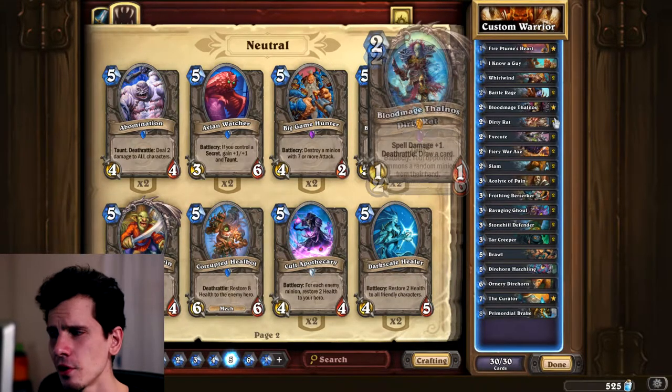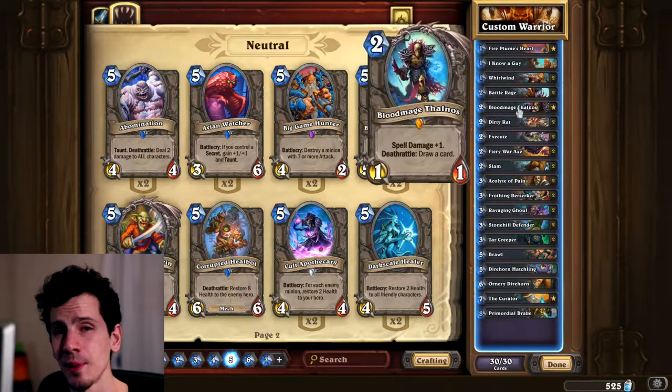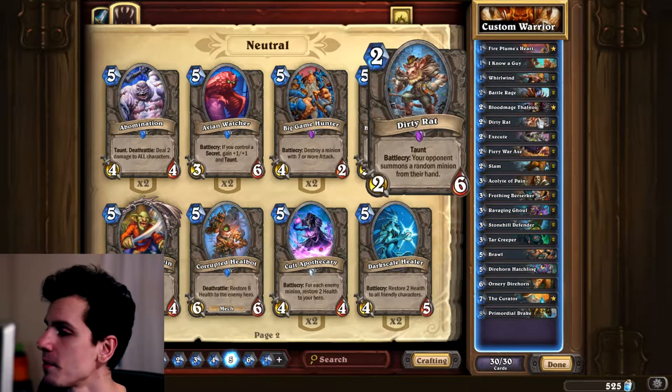Thanos is nice but not that great in this deck right now since we only have Slam and Whirlwind. If you have Sleep with the Fishes though, it's probably worth it - you'd have six cards in your deck that benefit from spell power. He also cycles anyway, so you can always cycle through your deck, get those taunts, get Die Insect, and win the game.